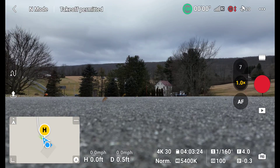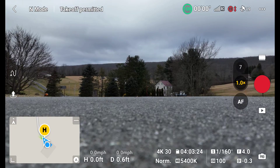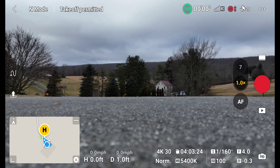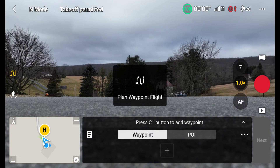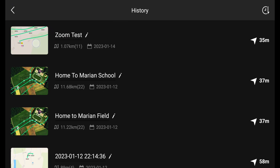I'm going to test a few waypoints with different zoom levels. I just want to confirm where the zoom happens. I have a mission here with 11 different waypoints and I'm zooming to different levels on different waypoints. Let's open up my waypoint mission here — doing a zoom test.